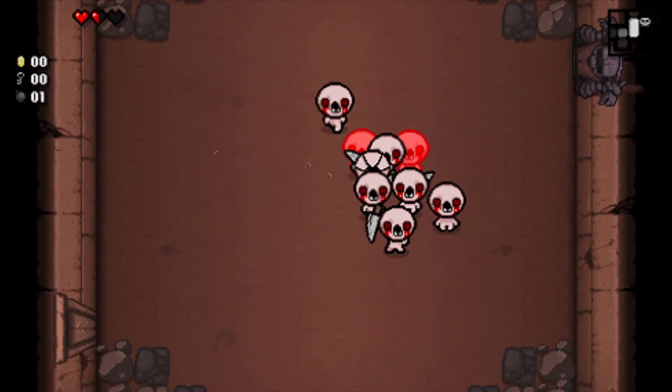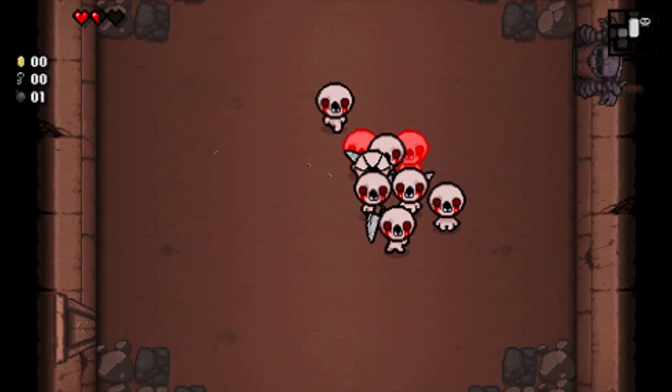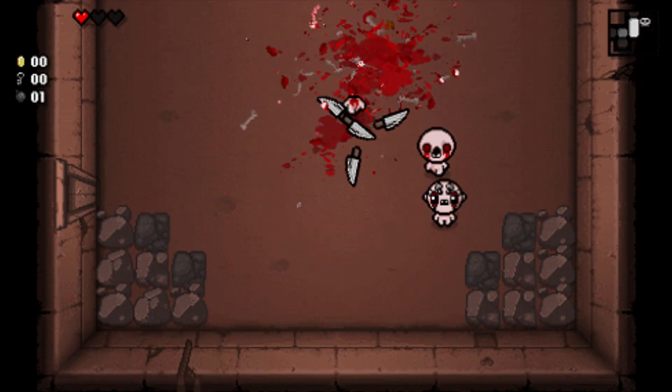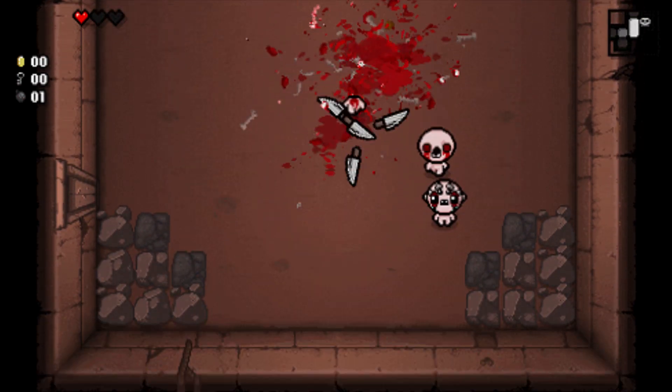Speaking of awesome, this next GIF shows what happens when you get the Ludovico Technique plus Mutant Spider plus Mom's Knife, and what happens — as you can see — is you get a super badass spinning fan of blades that just destroys everything in its path. Oh, it looks so good.